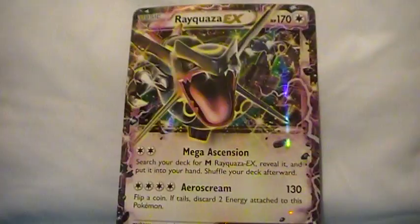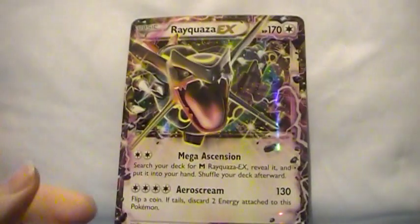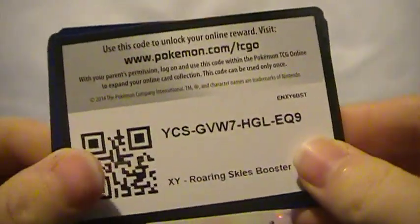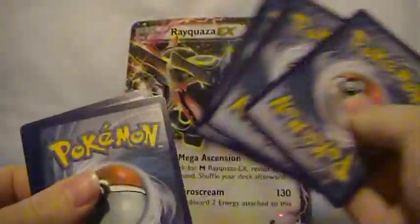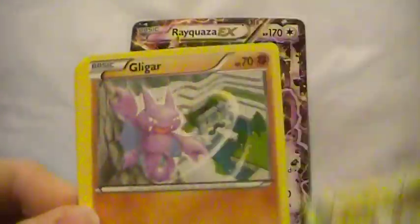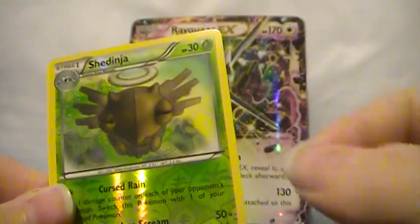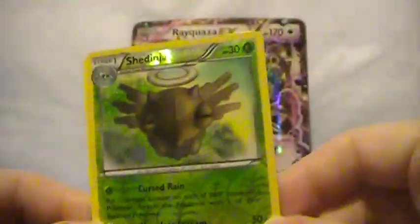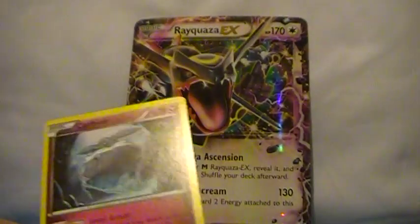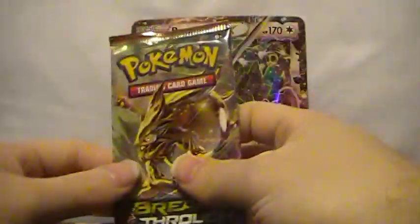Alright, let's go. Roaring Skies pack: Nincada, Gligar, Voltorb, Wild Lens, Togetic, Pharaoh, Shedinja reverse — which is a rare, actually nice — and a Carbink rare. So no Shaymin, but I wouldn't get my hopes up.